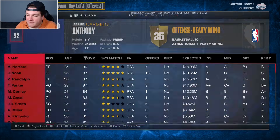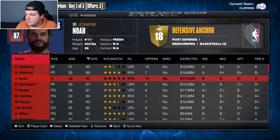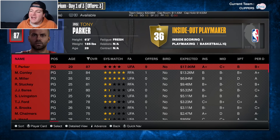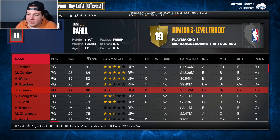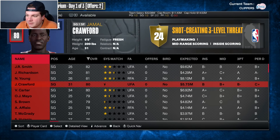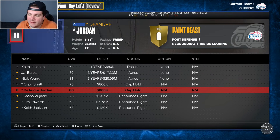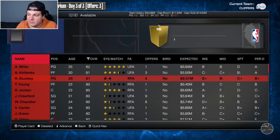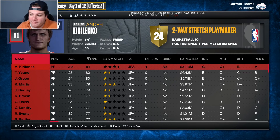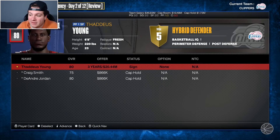With the starting five figured out once I re-sign DeAndre Jordan, I turn my focus to filling out the bench. DeAndre is restricted with only an $800K qualifying offer so it looks like we'll be able to keep him. For backup guards, I'm not going big — I'm thinking J.J. Barea at five and a half million, which is a good deal. For the backup shooting guard spot, Nick Young at about eight and a half million looks good too. I also need a backup center and Kendrick Perkins is clearly the best option available, so big Perk it is.